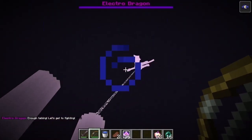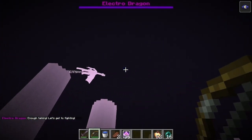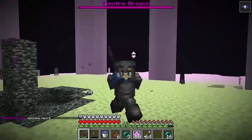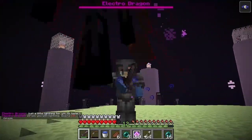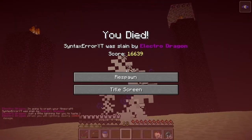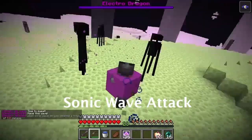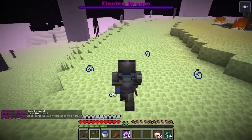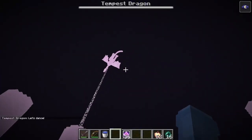Now moving on to the attacks unique to each dragon type — though note that you can enable these attacks for other dragon types as well. Starting with the Energy Dragon attacks: Thor has once again made his way into this plugin. The lightning attack is brought in from the previous version, but this time you can make it so the lightning can one-shot people even in the strongest armor. The sonic wave attack is new and one of my personal favorites — a wave will spawn, dealing damage with cool particles, but don't worry, it won't crash your computer.